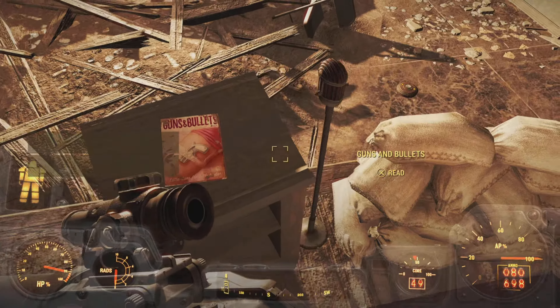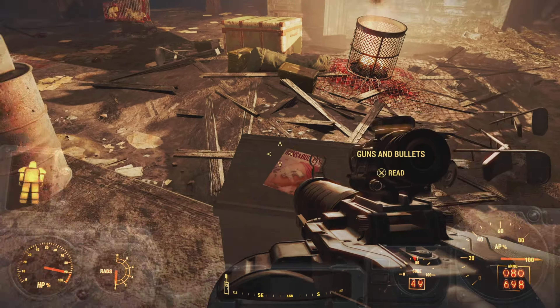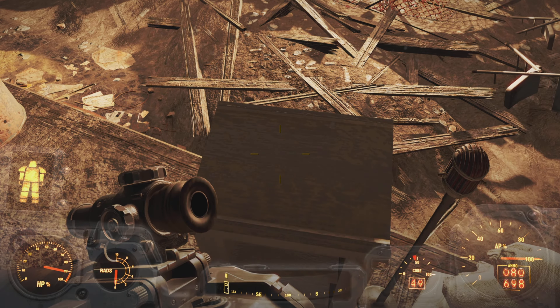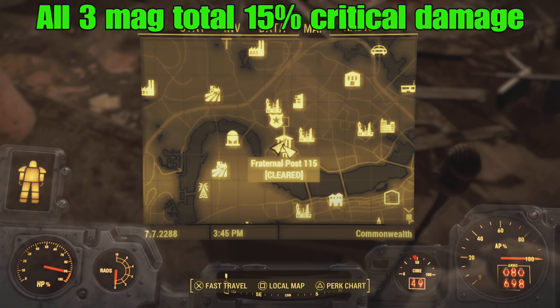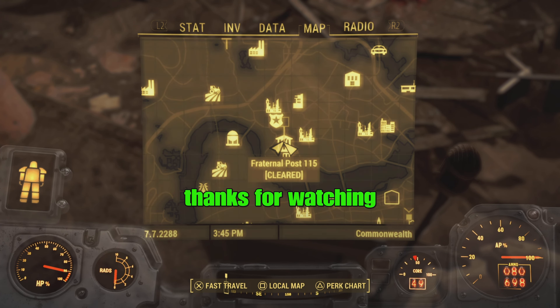For the third Gun and Bullet magazine, this location is near super mutants and gives another plus five critical damage. The location of this magazine will be at Fraternal Post 115. Once you clear all the super mutants, you can grab the magazine.